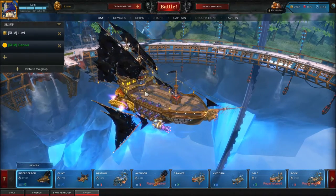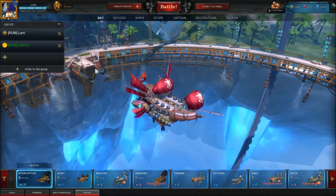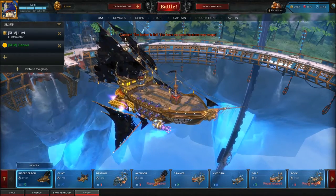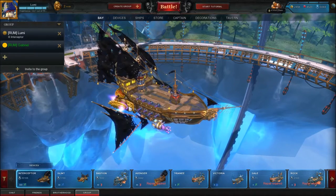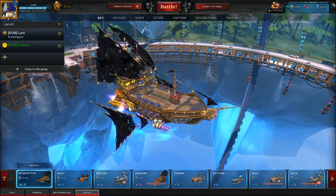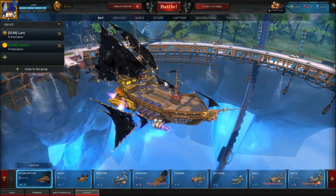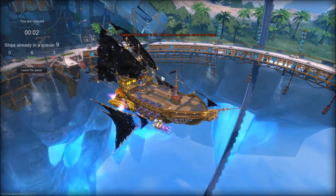I need to repair my ship. I try it through Devices — back to Bay. Now I have the Glint. I select the Interceptor and it worked. Then Gabriel also needs to manage that. Shall we show the Avenger next, even if it's not quite as OP? I'd show the Avenger in the next video — one premium ship per video. So you already know what to look forward to next time. It's a tier below the Interceptor but very interesting nonetheless.